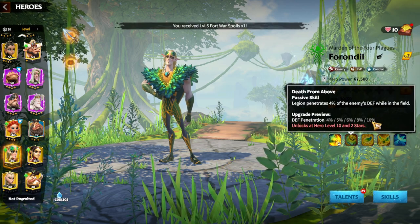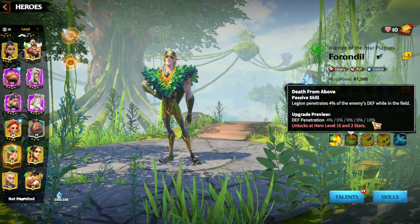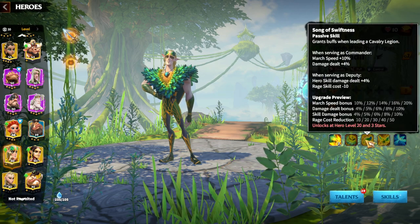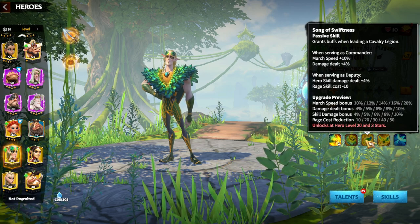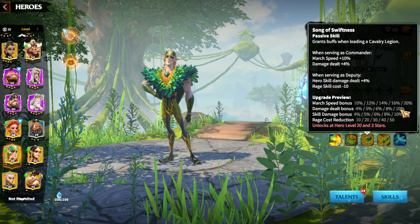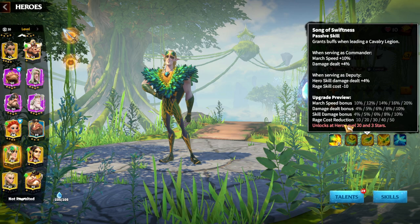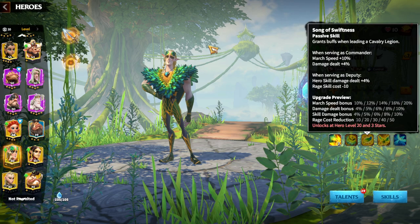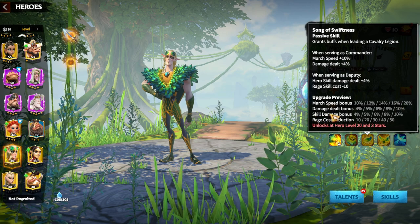The second skill provides up to 10% defense penetration, which is a stat I really value on any hero. The third skill has two modes: as a primary hero, you get up to 20% march speed bonus and 10% damage dealt bonus. As a deputy, you get 10% skill damage bonus and up to 50% rage cost reduction. In my opinion, Forodeal works better as a primary hero alongside Theia.